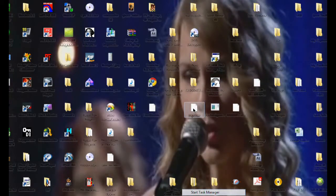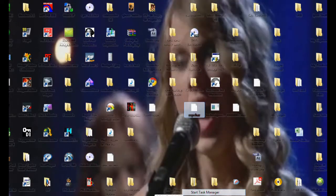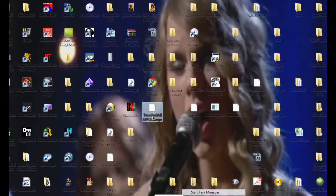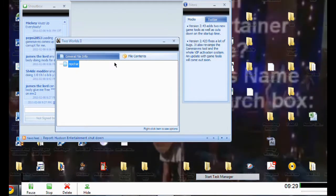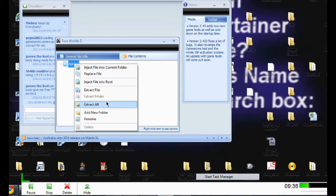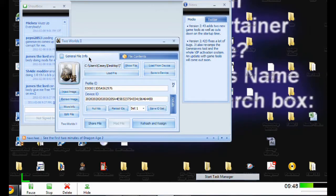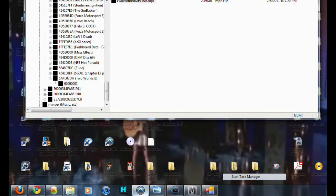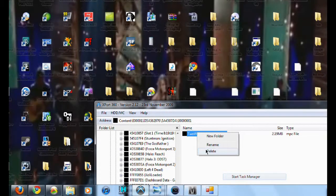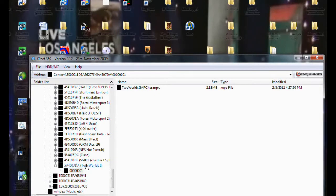Now you don't need to use this anymore for right now. What you need to do is put this back in your Two Worlds 2 MP character file. The way you do this is easily by Mario. All you've got to do is right-click on MPCaric and replace file with MPCaric. Now that you're good — replaced, rehash, resign — you're good. Put it back on your hard drive. I'll just delete it and then put it back on there.